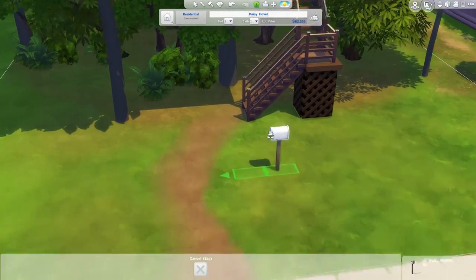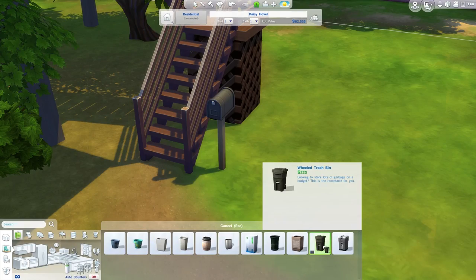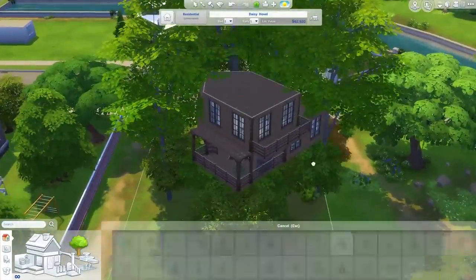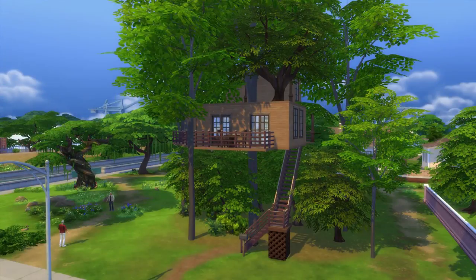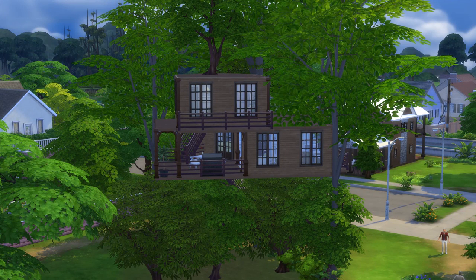It looks kind of funny sitting here in Willow Creek, especially when you go to map view and you look at it and see this giant section of trees. But I think it would definitely fit better in Outdoor Retreat when that world comes along — and probably have to change some of the trees to match the world, but other than that I think it fits pretty well. So here we are jumping into the screenshots. Here is the front of the house — you can see the stairs climbing up. It would be cool if we could have ladders, but ladders don't exist yet.